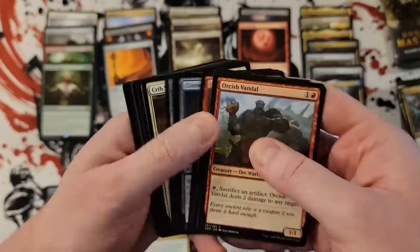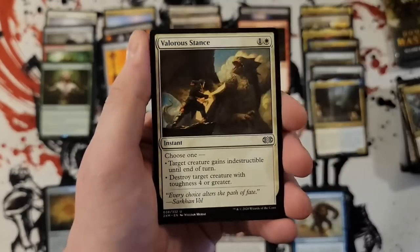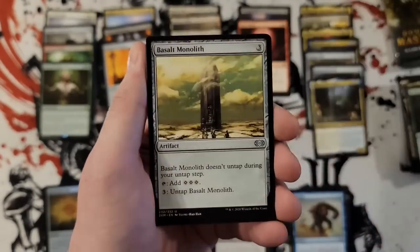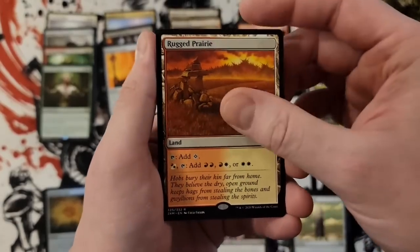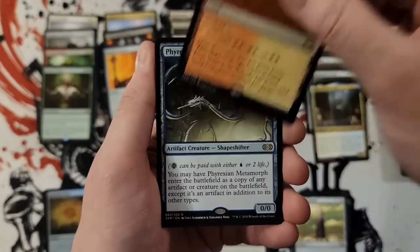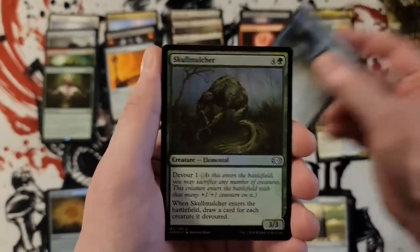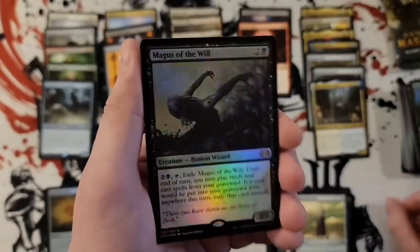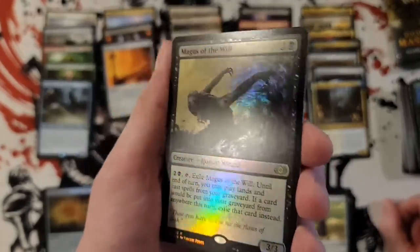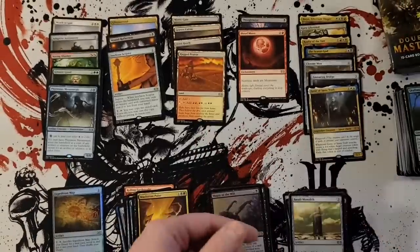Are we going to get to one of those packs where it's got four rares? Basalt Monolith, Rugged Prairie for our fourth filter land, Phyrexian Metamorph, Skull Muncher, and foil Magus of the Will — that is a wah-wah-wah. Last pack, then we'll get to that box topper.